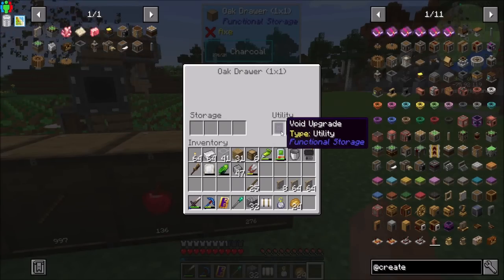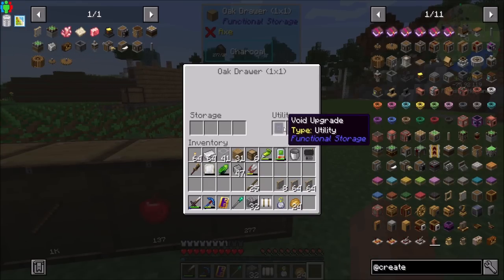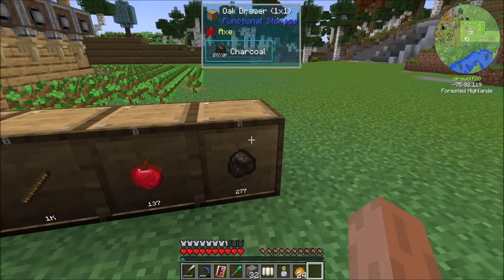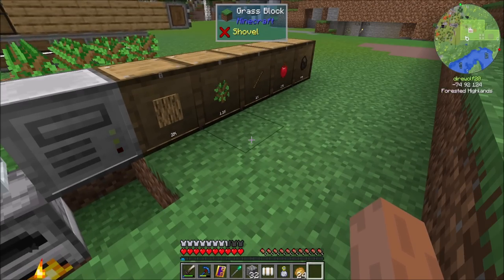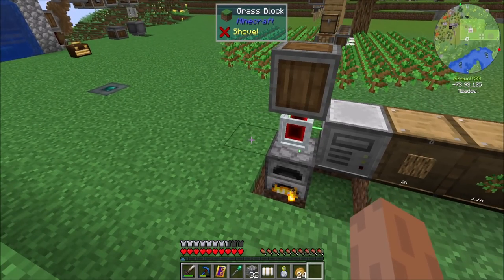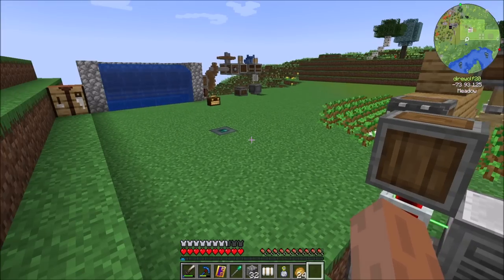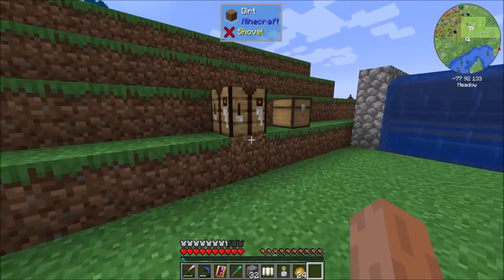I put a void upgrade on this, and I probably shouldn't have. If we didn't remove the void upgrade from charcoal, then this furnace would technically always be running, which is an option for generating rotation — maybe we'll do that one day. But for now, what I want to make is a windmill because windmills are cool.